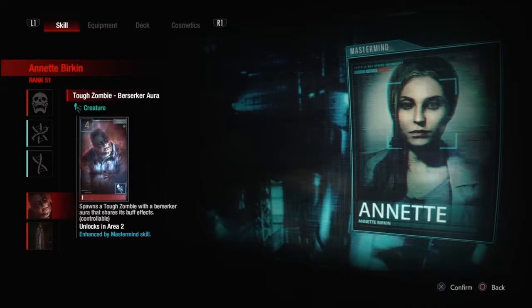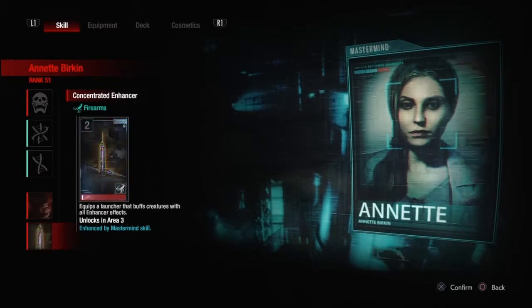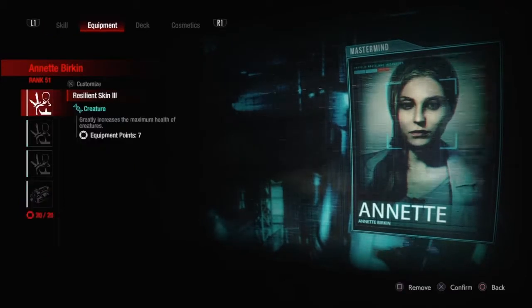Our next exclusive card is a no-brainer — it's going to be Concentrated Enhancer. This remains one of the best cards if not the best card in the game, and I can't imagine an Annette build that uses anything but this. This bad boy is going to be your best friend when you're using this build because as soon as you shoot a creature with it, their defense is going to go through the roof.